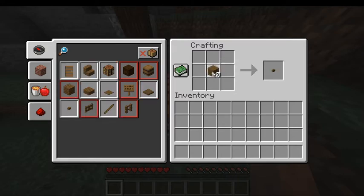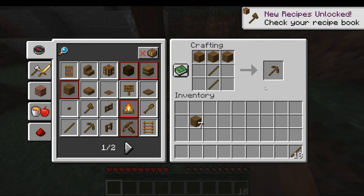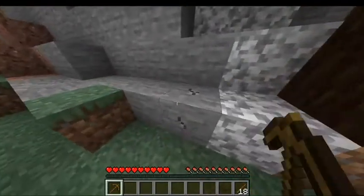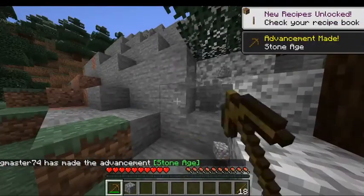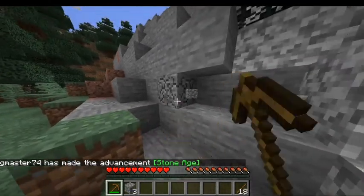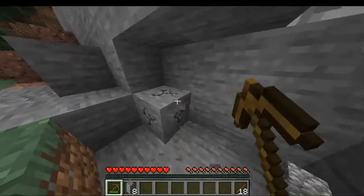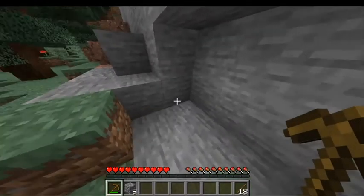We're going to make some sticks. Got plenty of sticks there. We're going to make a pickaxe. I would make a pickaxe first. If you are near stone, get the stone right away. The key is to get the stone as soon as possible. You don't want to deal with wood because wood takes a long time and it's going to take a long time to get to where you want to be.